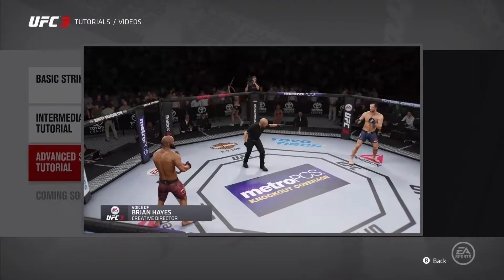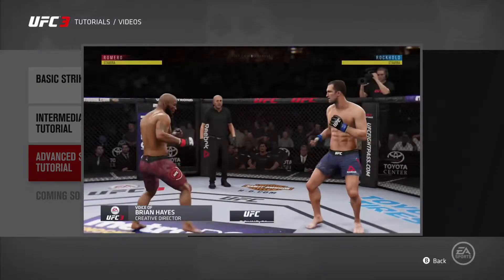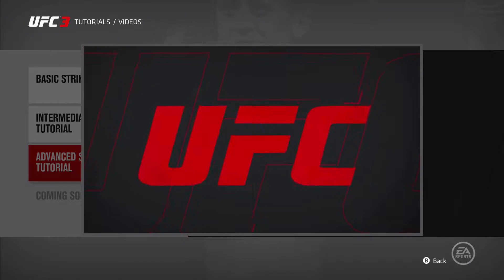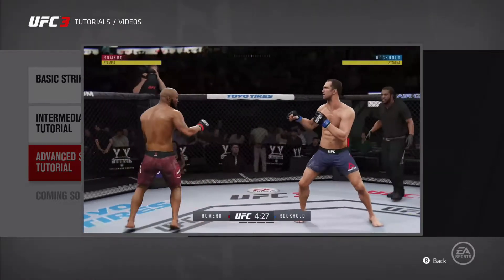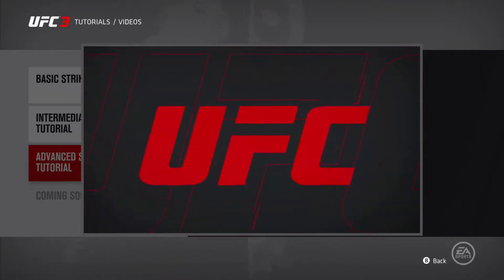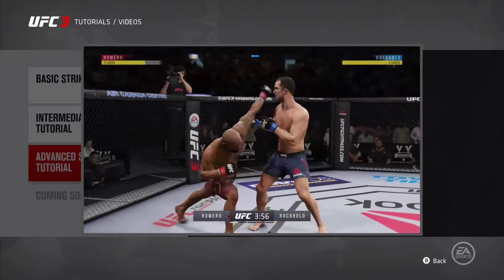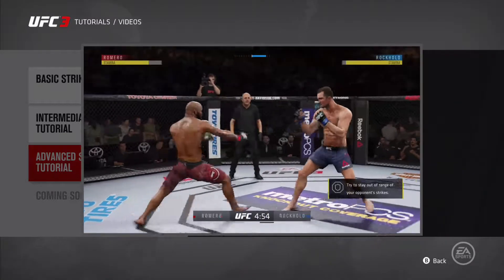What's up UFC fans, we're back with some more advanced tips to help you out when it comes to striking in EA Sports UFC 3. Strike cancelling is a new feature in the game this year. If you hit the high block during the initiation phase of any strike, you will cancel that strike. You can use strike cancelling to feint strikes and fake out your opponent, or to bail on a risky move if you see that you're out of range.